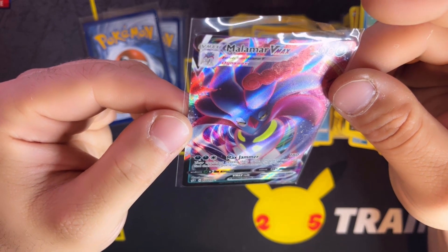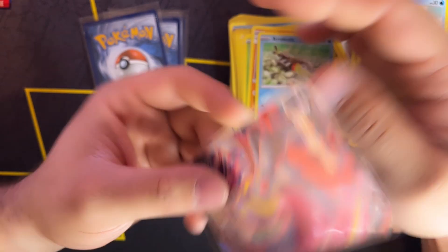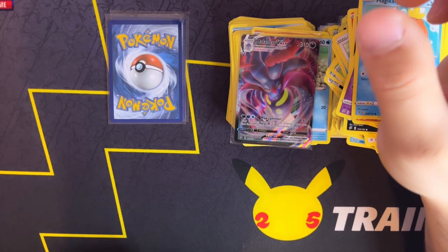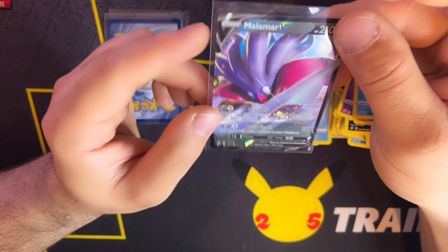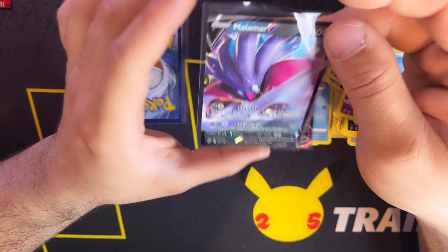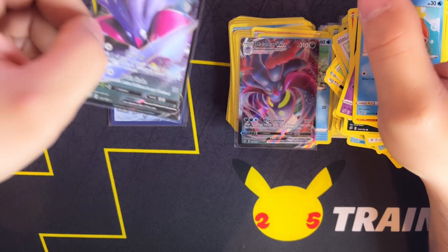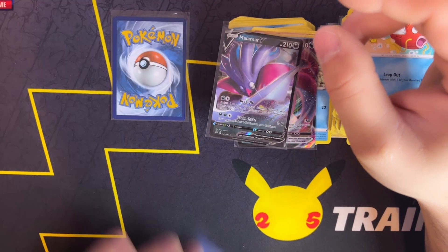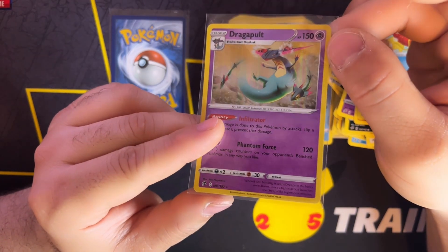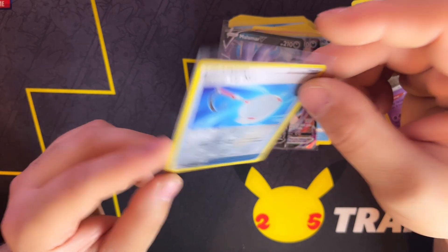And the other one is a Malamar V — a normal one — okay, very nice. That's the full art — both of them are full art, very nice. So I presume we're not gonna be that lucky — another Dragapult Hollow, nice, very nice. And our last one is a Reverse Scoot Up Net.